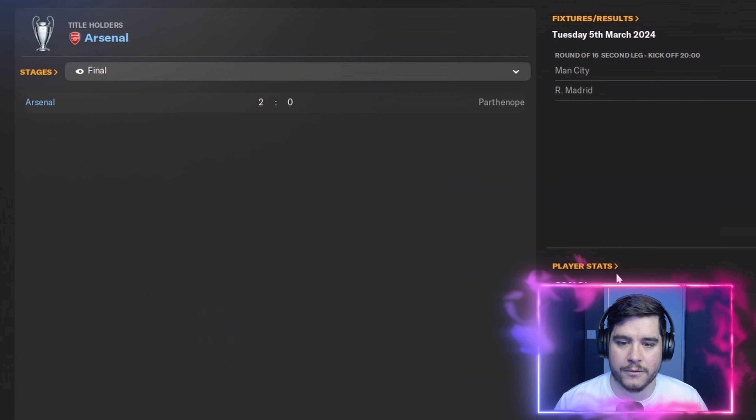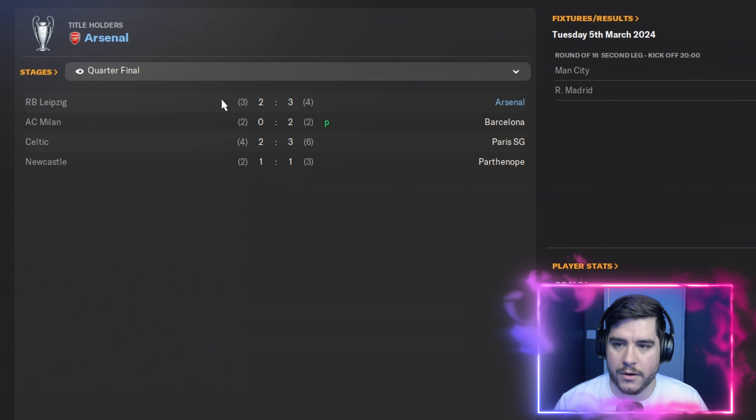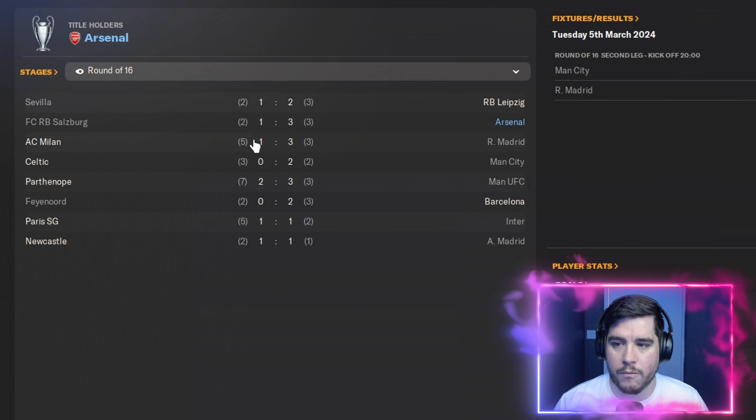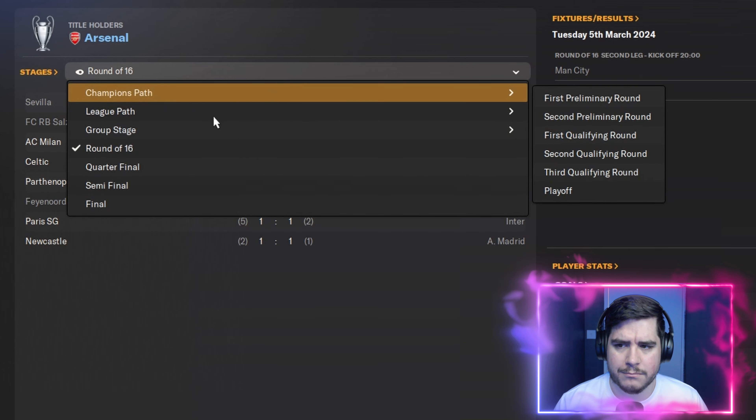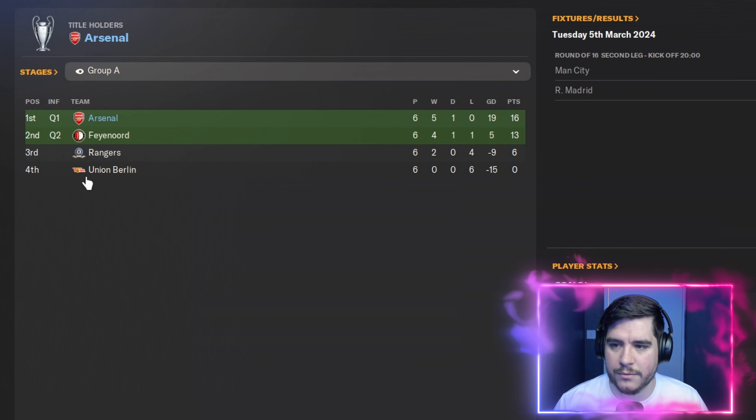A 2-0 victory over Napoli in the Champions League final. In the semi-final, we beat Barcelona 8-2 on aggregate — a stunning 5-2 victory at the Nou Camp. In the quarter-final, a 4-3 victory over RB Leipzig. Round of 16, a 3-2 victory over Salzburg. In the group stage, six wins and one draw — 16 points. A fantastic achievement.